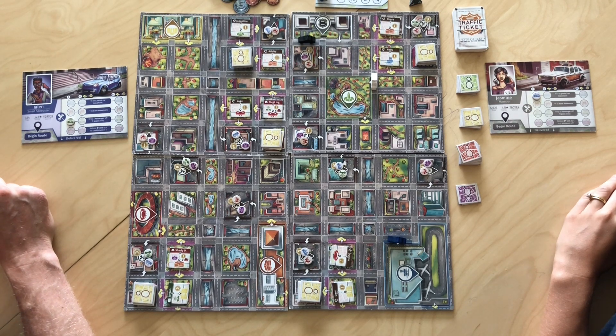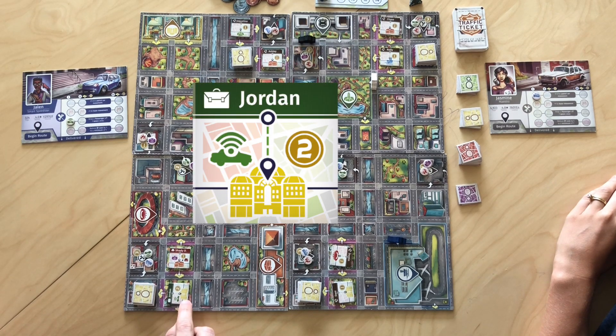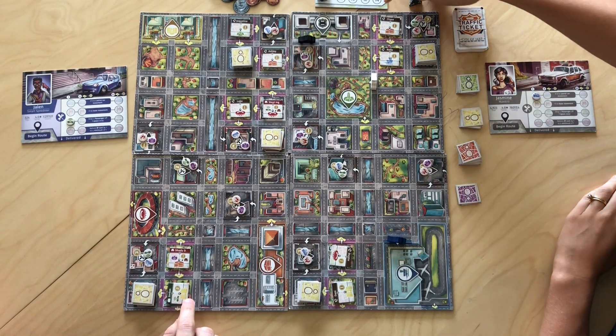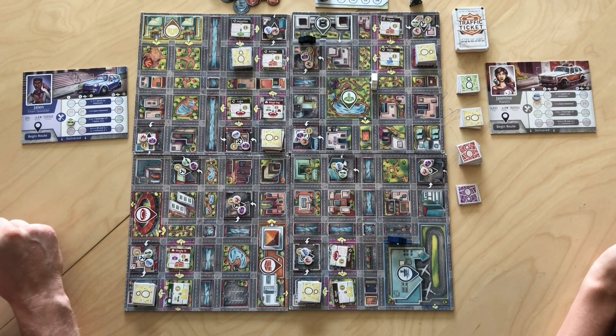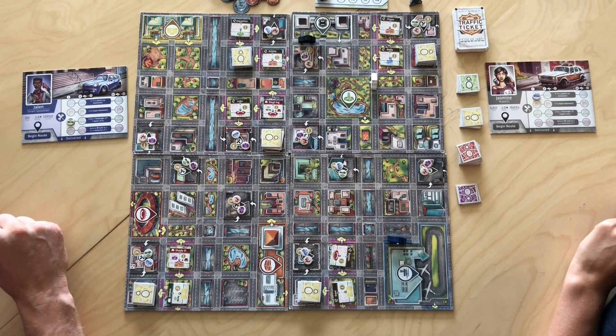I'll go first and scan the board quickly to see if anyone needs my Wi-Fi upgrade. It looks like Jordan over here needs Wi-Fi and, based on his icon, he's going to the luxury suites — that could be a good one to try and grab. On the tile, the left shows the requirement, the bottom shows where they're going, and the right is the payout. I have four movements and two actions before I start getting into speeding, and I can do more movements if I choose to speed.